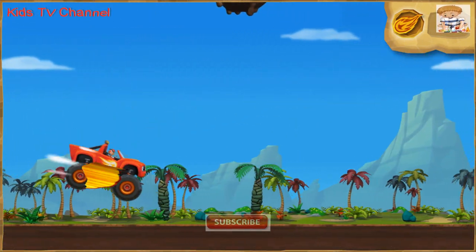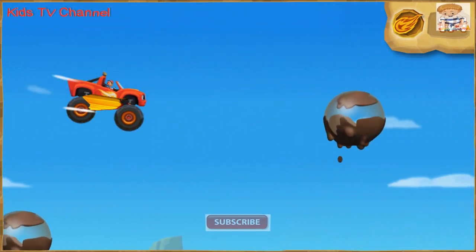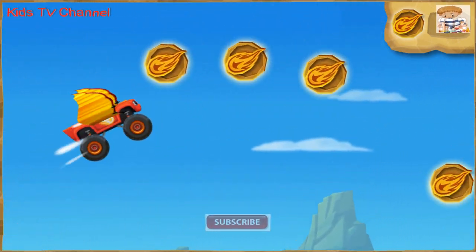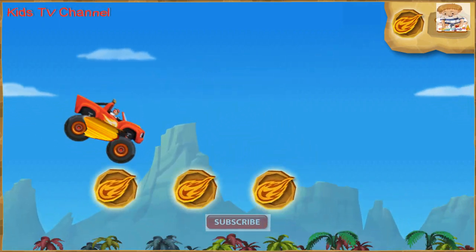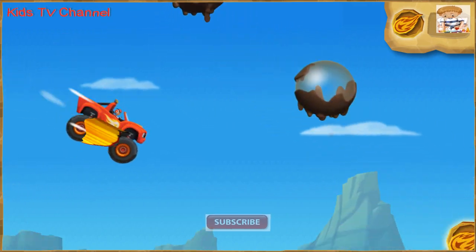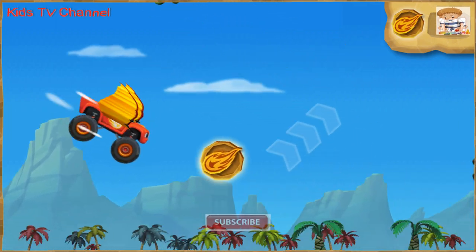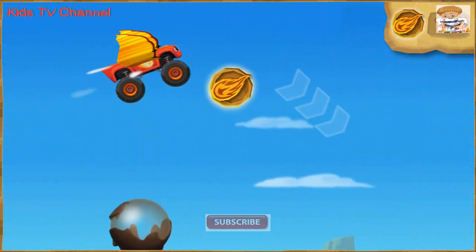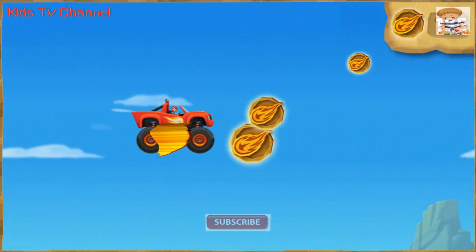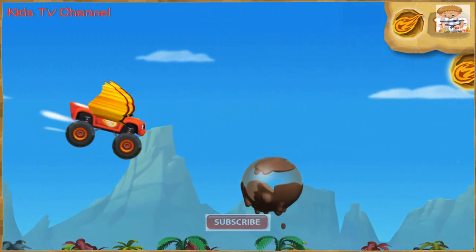Keep going and get to Zeg! Keep collecting dino tokens to help Blaze get blazing speed so he can rescue Zeg! Woo-hoo! What a ride! Loving that loop! Nice flying! Watch out for the mud bubbles!